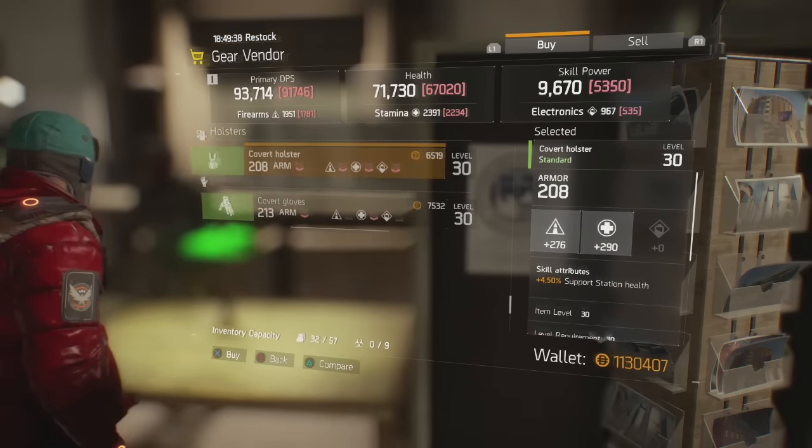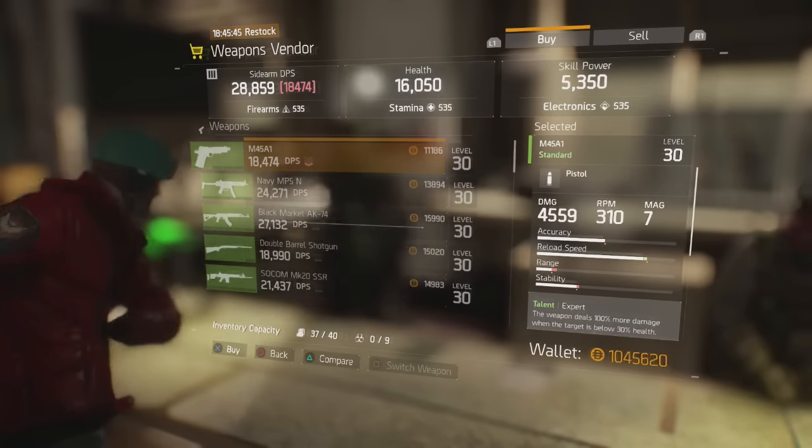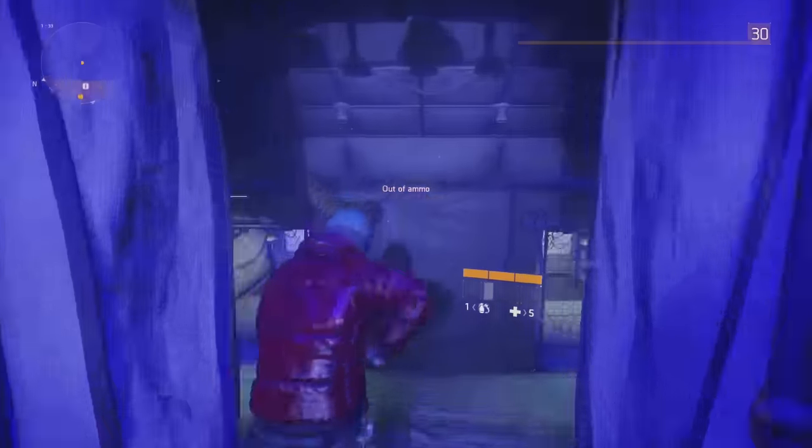Basically buy a new item for each category — so you want to go ahead and buy a new chest piece, a new mask, all of the categories, and you also want to buy new weapons. You don't want to waste all your money, so just go ahead and buy really cheap green ones, because we're going to end up deconstructing all of these items anyway.